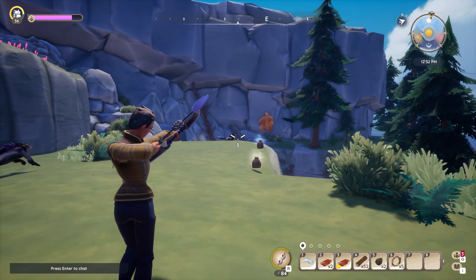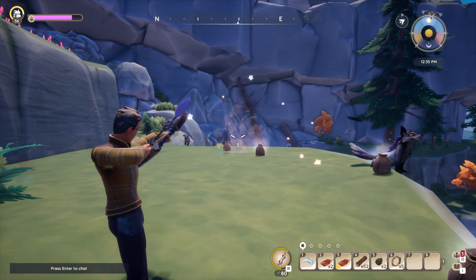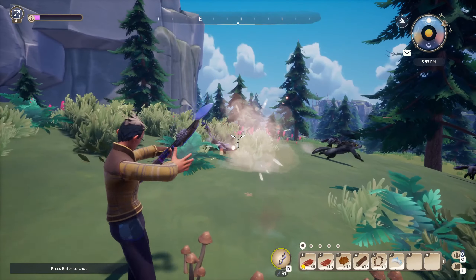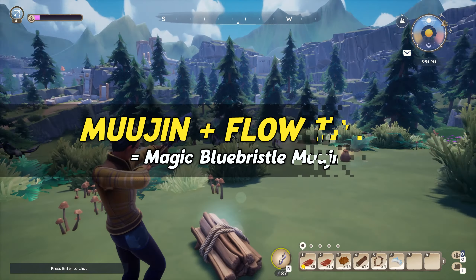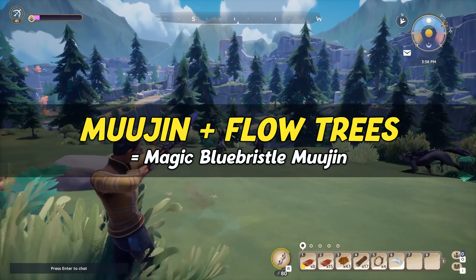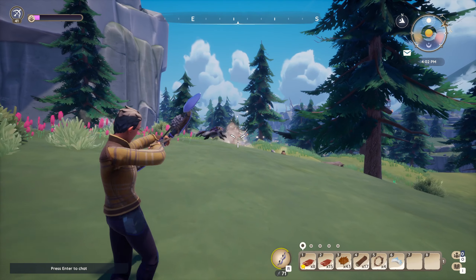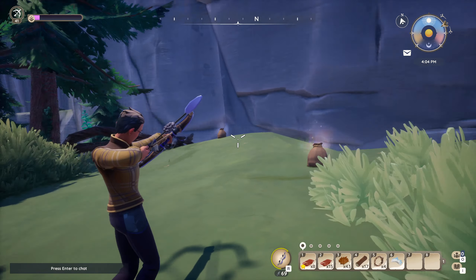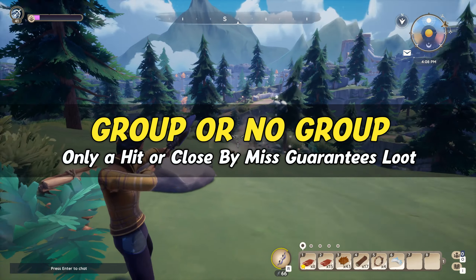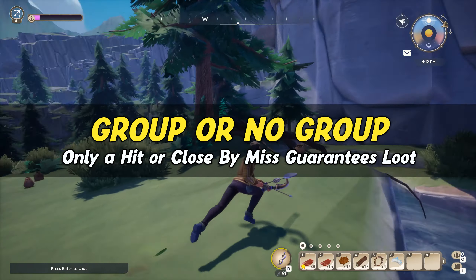Try to hit the invisible Mujin by listening or following their invisible outline. This is also a great tactic for solo hunting Mujin in general, but it's particularly useful for the magic version. Since the two locations shown often have flow groves, and chasing regular Mujin into flow trees turns them into Bluebristle Mujin, we sometimes come across five to six magic Mujin in a single tree. If you hunt together with others and haven't chopped the trees the Mujin were hiding in, don't forget to land at least one hit or a miss in close range of them in order to get loot — even if you're in a group, you won't get loot unless you participated in the hunt.